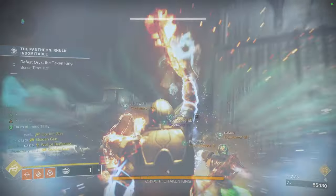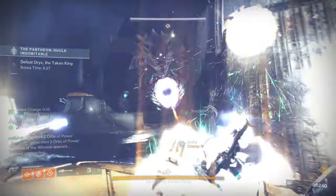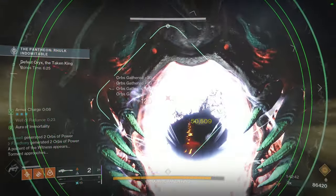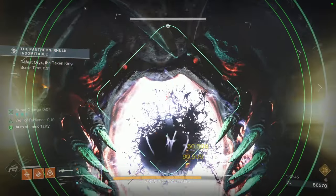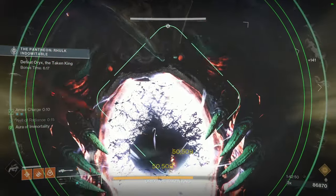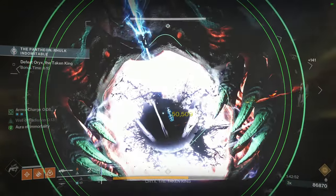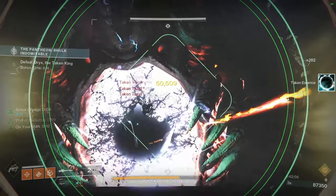We're going to be looking at the Vanguard set for the Hunters. For the Titans, it's going to be the Starcross set. And then for the Warlocks, it's going to be the Symmetrist set. So we're going to be looking at the review for this video, but then expect the Shader video next. And then after that, the class-specific videos as well. I'm still thinking about doing the Forge videos, specifically the Forge armors that we got.